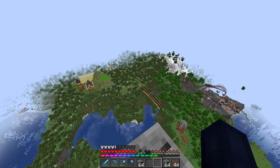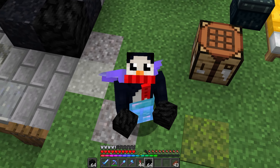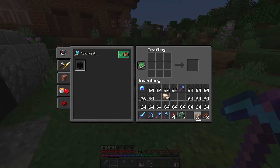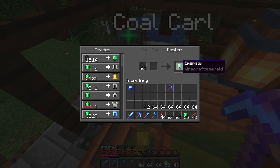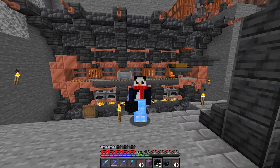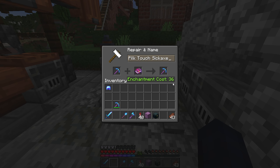Wow, I can see my house from here. Very cheap axes. Look at his head. 36 levels down the drain. Oh no.